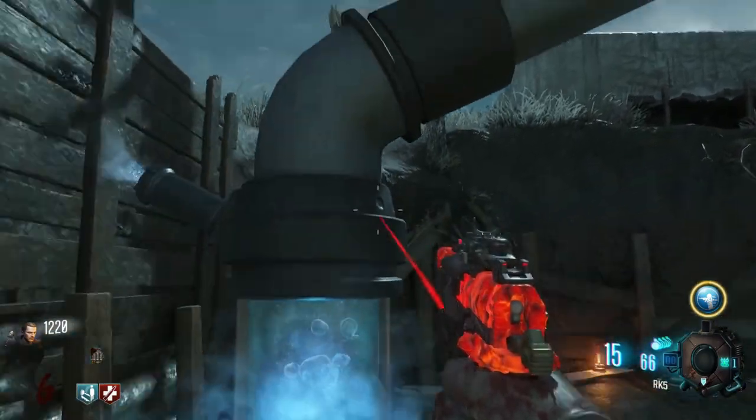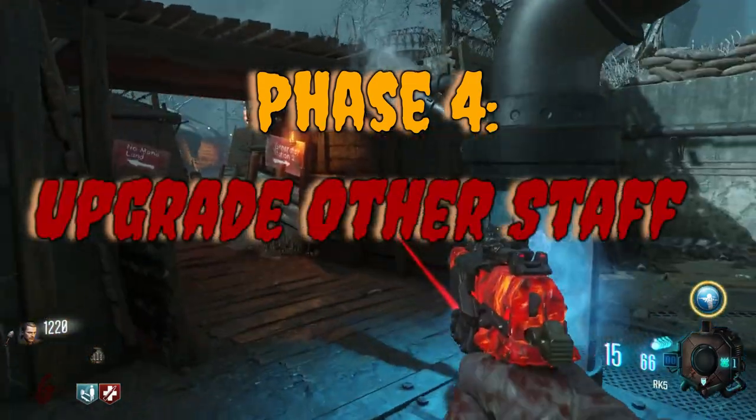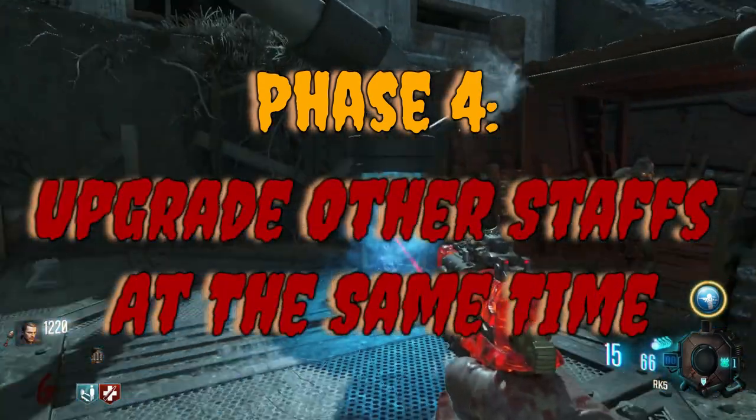Get one staff completely upgraded. Once you do that, you can move on to phase four, which is get all the other staffs. All the other staffs will happen all at the same time.